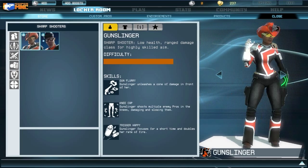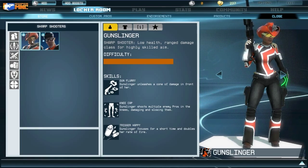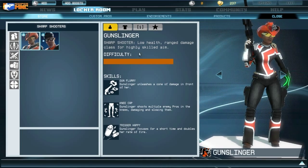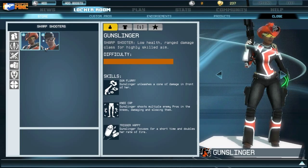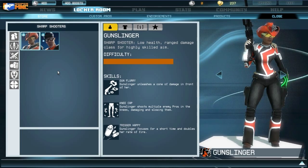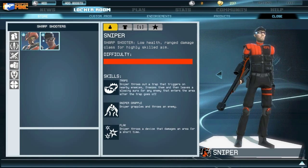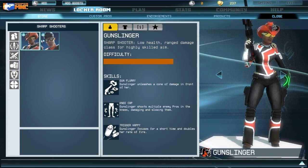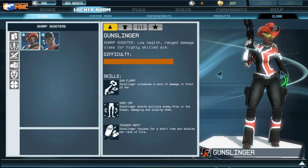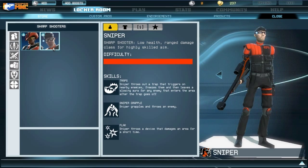Last, we have the sharpshooter class, which includes the Gunslinger and the Sniper. They're quite similar to commandos in that they can shoot from far away and pick off wounded enemies trying to flee. They're highly recommended for skilled players who are good at getting headshots, since both can do extra damage with headshots. Unlike a lot of shooters, a headshot isn't an instant kill — it's roughly about a quarter of your health if hit by a sniper or gunslinger.